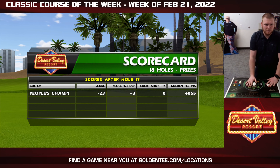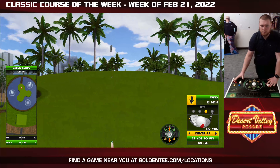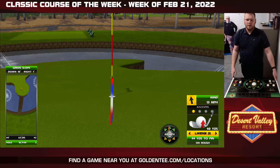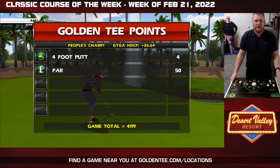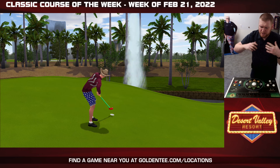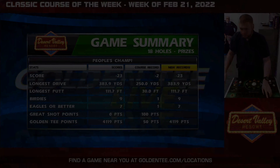And then we go to hole 18 — the famous drivable 18th hole. I thought I had a shot. I don't know if Andy Haas did that with a driver — somebody aced this hole with a driver. My score already is terrible, so that's alright. We wanted to have fun with it. Go to goldentee.com/locations to find a 2021 game near you. Get out there and play our Las Vegas course, Desert Valley Resort. Join us back here for more Golden Tee action all week long as we head to Las Vegas for the Golden Tee Arcade and Mobile World Championships. Thanks for joining — we'll see you guys soon.